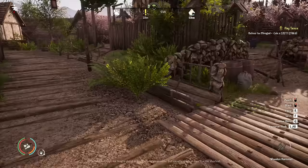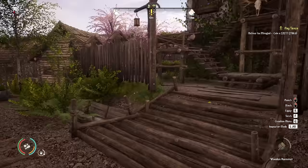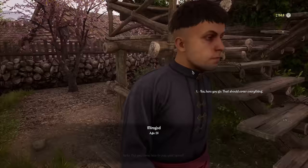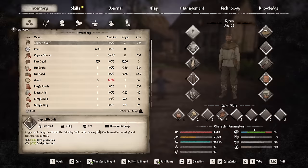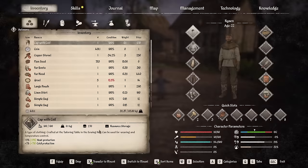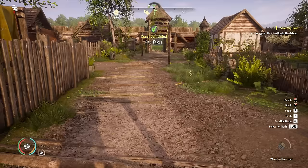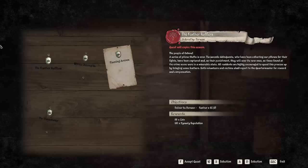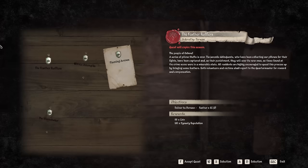But first things first, let's pay our taxes. Some of you will comment saying I can get my wife to pay the taxes, and I can, but we were actually closer to this place than she was. Taxes are paid and we get 461 coins left, which is not a lot obviously but it should be enough. Now whilst I'm here in Piestovia I want to check out this notice board and see what options we have to gain some dynasty reputation.